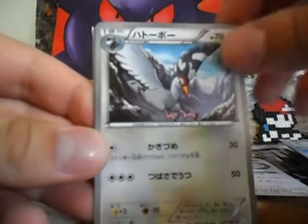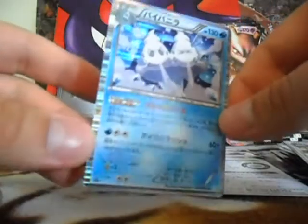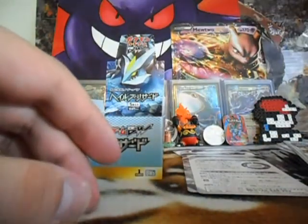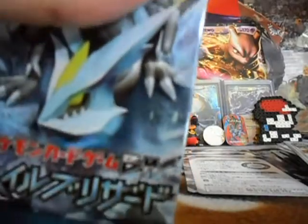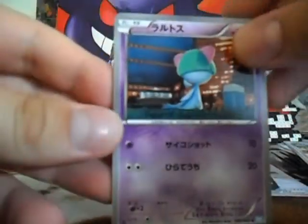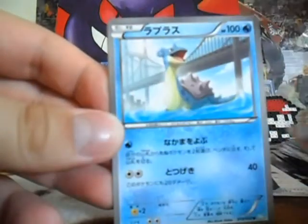Frillish, Tranquill, Bronzor, Snivy, Vanilluxe. The first evolution is the first stage — the basic stage is... wait, Frillish, Vanilluxe — Vanillite, Vanillite. Vanillite, Vanillite, Roggenrola, Amoonguss, Hippopotas, Liepard, and Darmanitan.